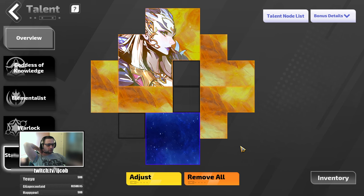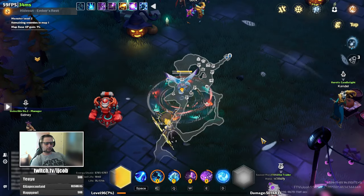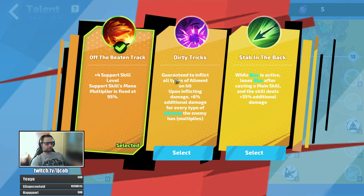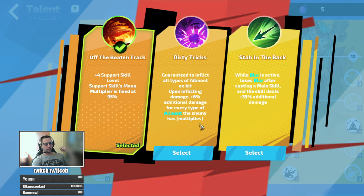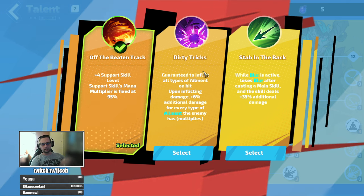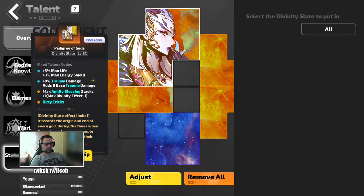I've changed the statue of the gods and what I was trying to achieve is to get Dirty Tricks into the build and maximize its effect. Dirty Tricks is a talent in Warlock — guaranteed to inflict all types of elements on hit, and upon inflicting damage, plus 6% additional damage for every type of element the enemy has, which multiplies on top of each other. So with the amount of elements that I do, it provides around 50 to 60% more damage.